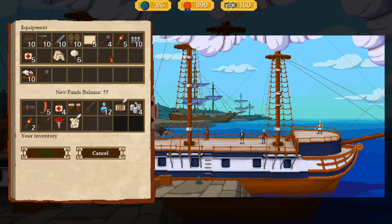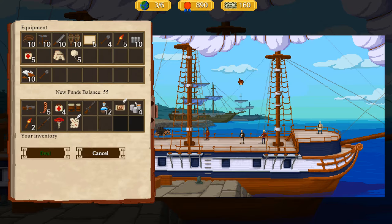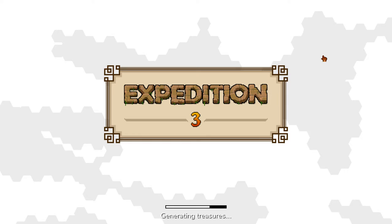We have 55 funds left, so what we could do is buy all the weather balloons and then pop them right away at the beginning of the adventure. The other thing we could do is buy a bunch of machetes and then bank. We don't have a capacity upgrade, so I could buy two machetes with the intent of using them for trade and then buy an animal improvement. Let's try that.